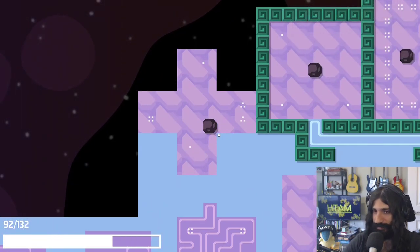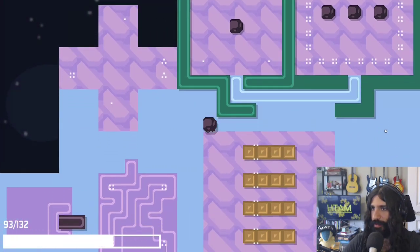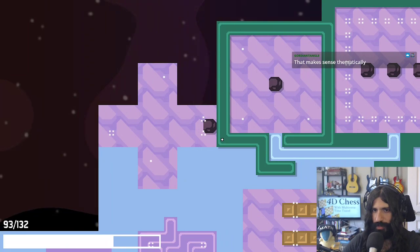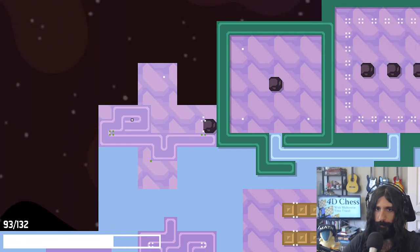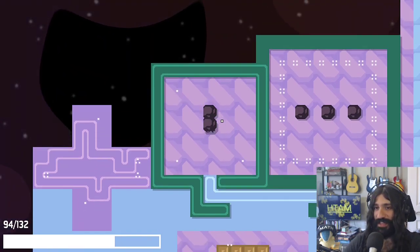I think I wanna check out a bunch of these games that released in this bundle. It's also fun to be the person to get a first look kind of situation. Just get that out of the way. There we go. I need to make a start and a finish. I've gotta be in a corner like this, right? There we go. Yay! Makes sense thematically. I really like the theme of the bundle — I think it's really cute what they've done.